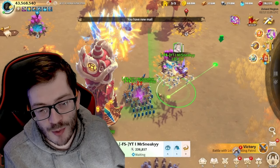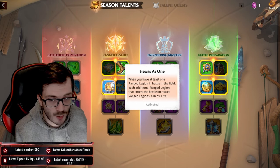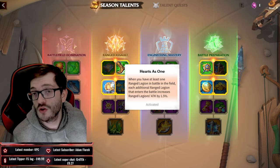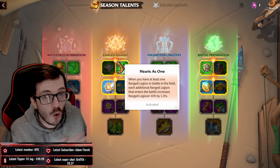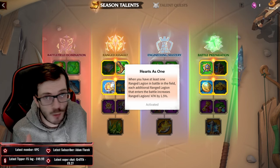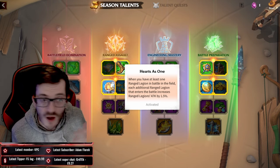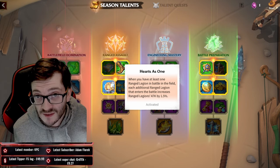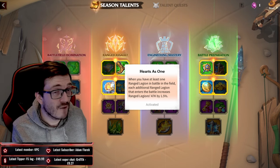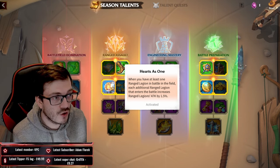Going back into the game, the way I believe Heart as One works is straightforward: each ranged unit you field additionally gets 1.5% added to those units only. If you have four units out, only those four units have 1.5% — it doesn't stack to 3%, 4.5%, or 6%. We'll wait for a patch or official dev information for confirmation, but this is the only realistic way to test it right now. Hopefully you appreciate the effort of showing a real before-and-after.